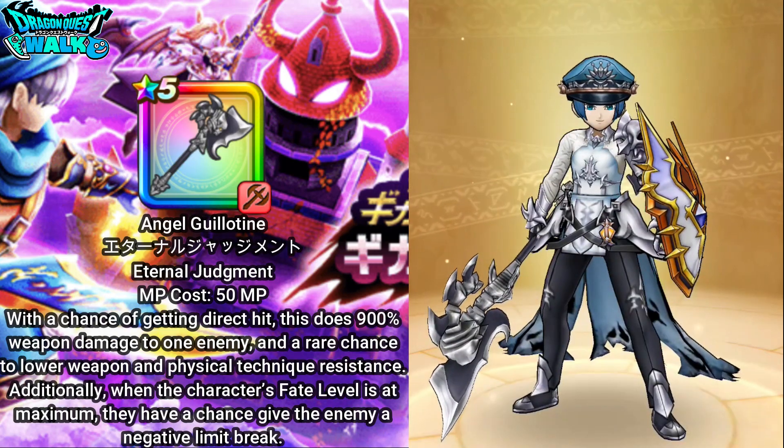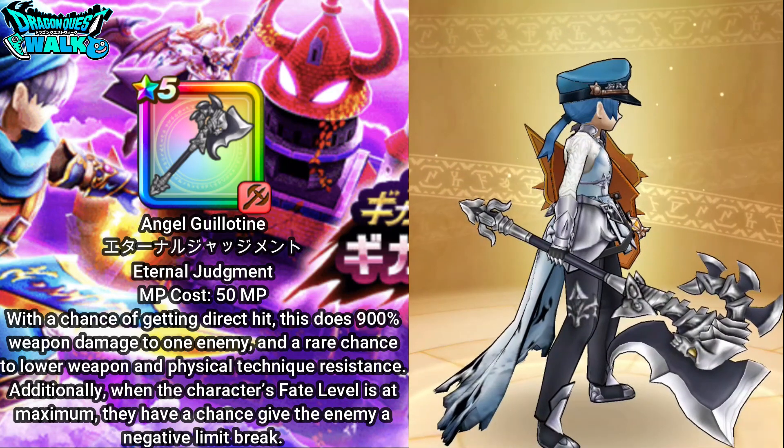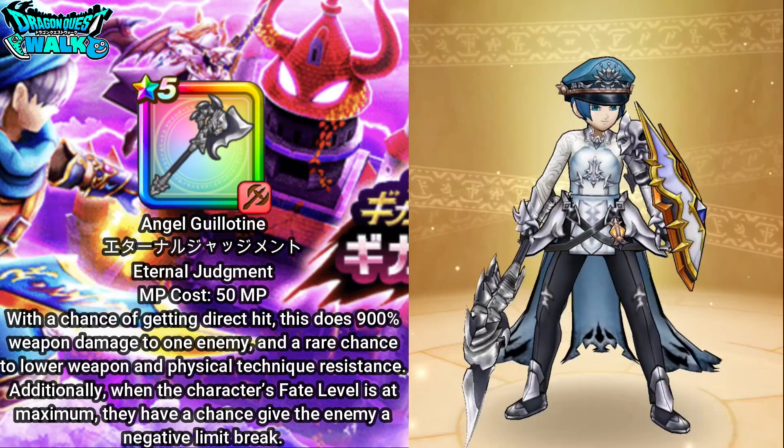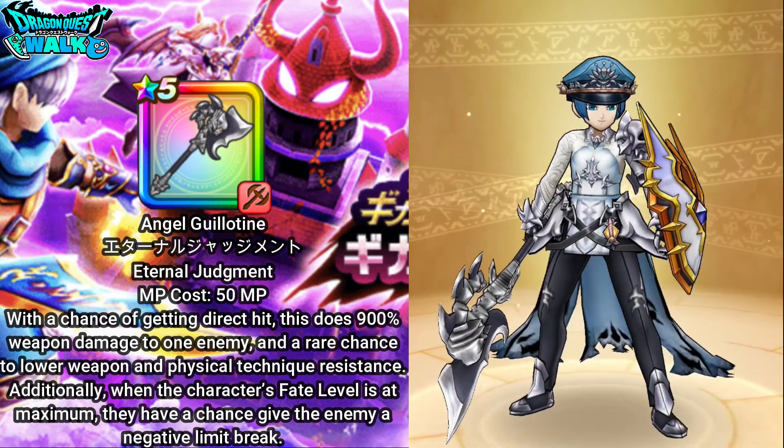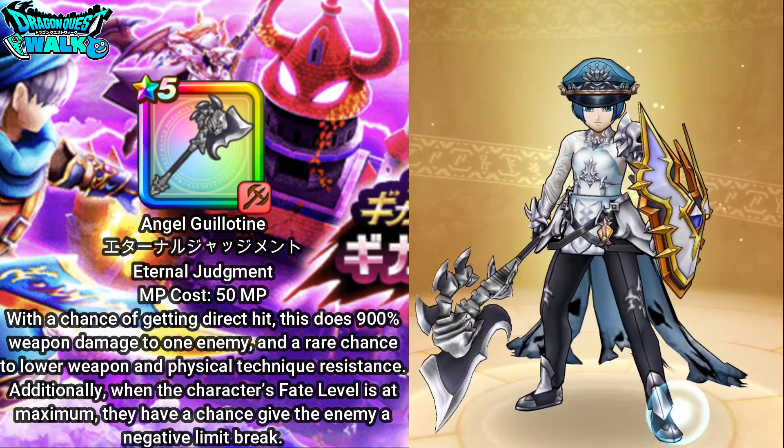Finally, my God Hand is equipped with the Angel Guillotine and will be using Eternal Judgment. That will do major damage to the enemy and also has chances of debuffing the enemy as well.